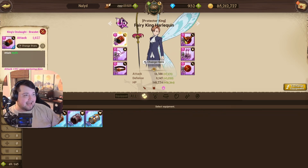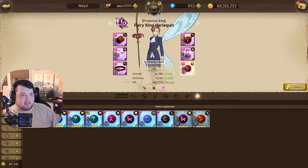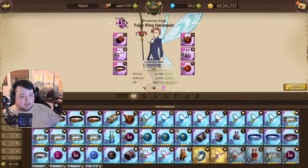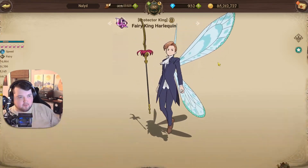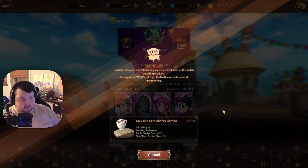We are going to be using an attack crit damage set on him, because I think his attack crit damage is going to be probably the best play if you want to be an aggressive King user. I do have an HP defense set for him as well, and I'm going to probably use an HP crit damage set sometime in the future and try to compare the two to see whether or not you should run one over the other. But anyway, let's hop in.